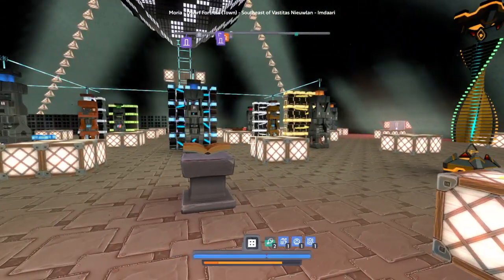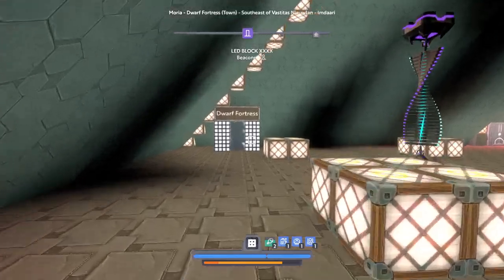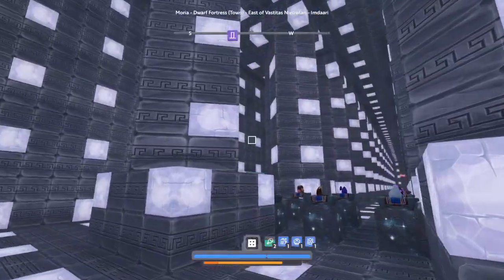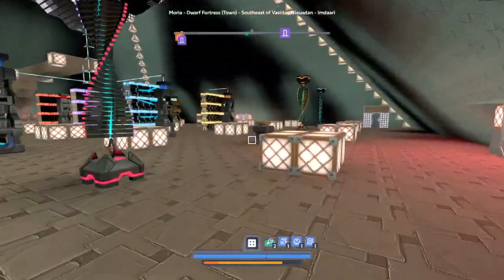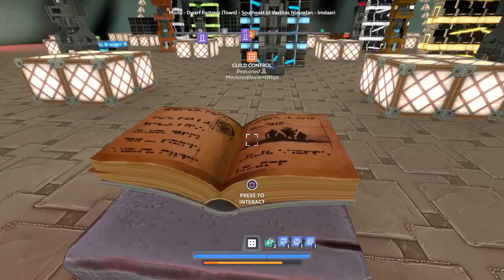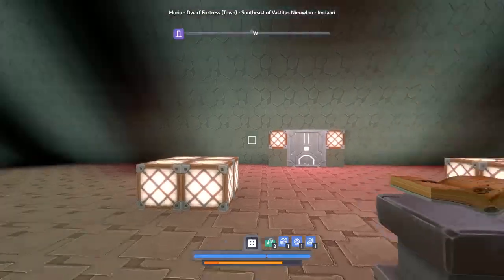If you want to join, come to the planet Imdari and come to my big metal fortress, go through the Numidium portal, and all you have to do is click on the book, go down, choose to join the guild, and you'll be automatically inducted into the Masters of the Ancient Ways and get all our guild buffs.